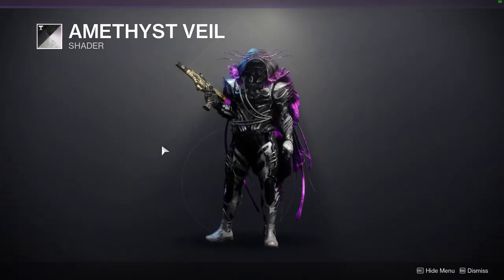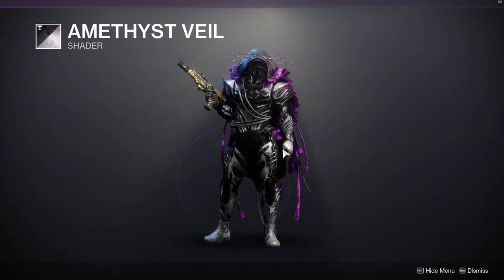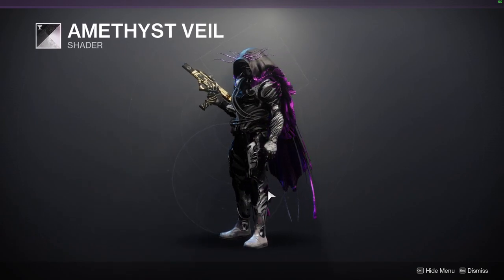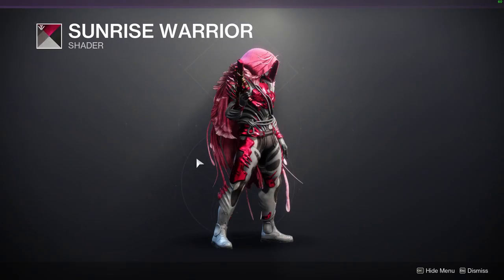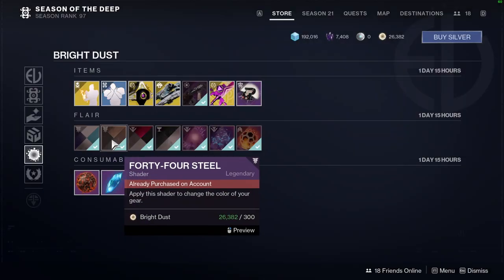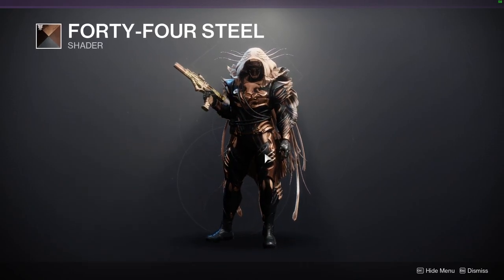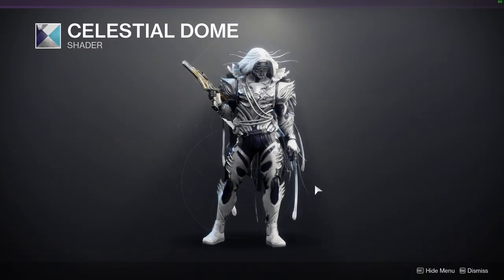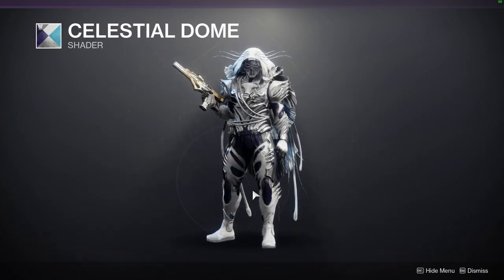As for the shaders, we have Amethyst Veil, which is a really good black and chrome shader if you want to go for that look. It also looks really cool with this armor set because it has the chrome, but it also has the black, but it also has that cool purple wave. I would definitely pick that up. Sunrise Warrior, which is a good pink — definitely pick this up if you're going for a pink look. 44 Steel — damn, that looks cool on the armor set, not so much the cape; I would probably just switch that to a full black, but this looks super dope. And then Celestial Dome, which looks good. This armor just shaders really well — it's doing work.